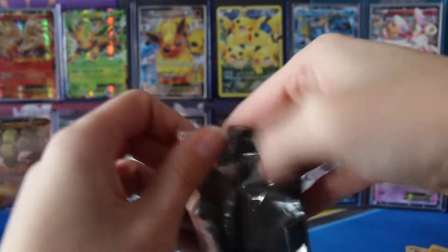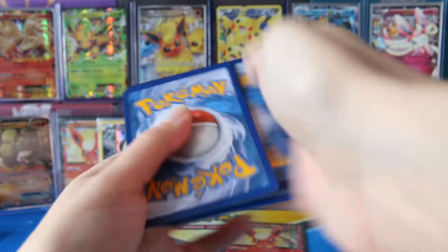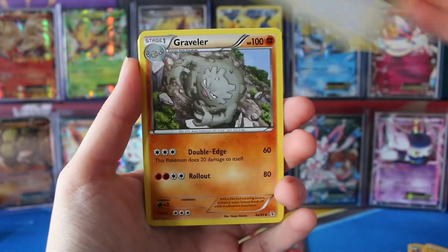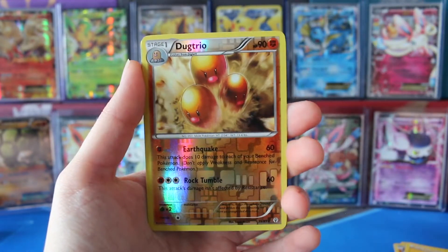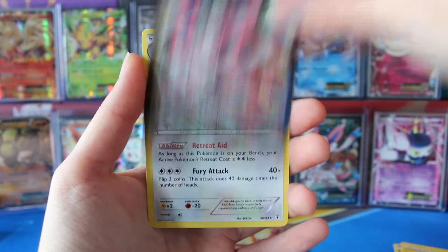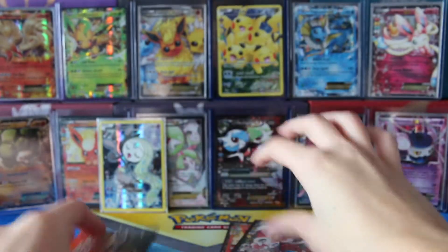Pikachu, can you do it? Can I get into this pack? There we go. So we have a Swablu. The lighting is ridiculous, I'm so sorry guys — it's bright out, it's dark, it's winter. We have a Leaf Energy, we have a Reverse Dugtrio, a Full Art Sylveon EX, and a regular rare Dodrio. Not looking good at all.